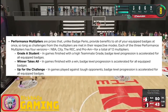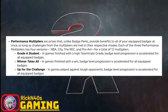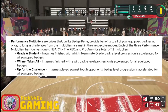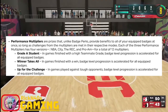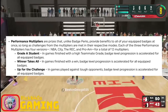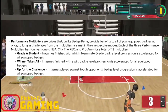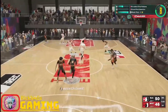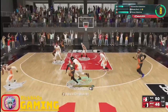Then we have our performance multipliers. Unlike badge perks, these provide benefits to all of your equipped badges at one time, as long as you meet the challenges necessary for the multiplier in its respective game mode. Each of the three performance multipliers has four versions — one for the NBA, one for the City, one for the Rec, and one for Pro-Am. That's a total of 12 multipliers, three for each game mode.